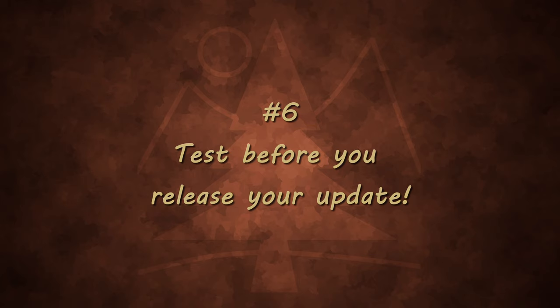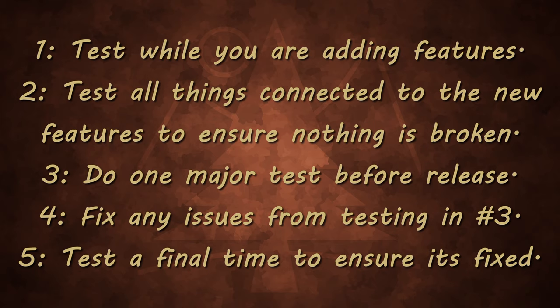The last tip is to test before you release. I not only test while implementing new features, but I also do a final test at the end of the development cycle. I usually leave about 25 to 33% of the total development time for testing — if there are any issues, I go back, fix them, and then test again to make sure I don't come across anything else.